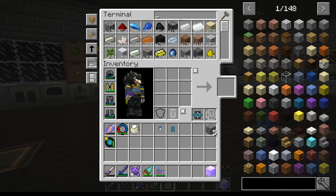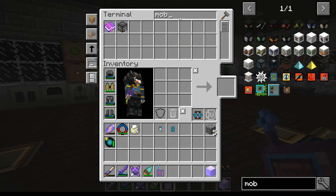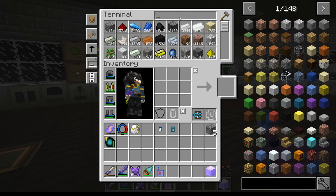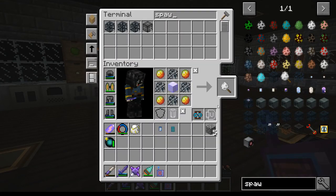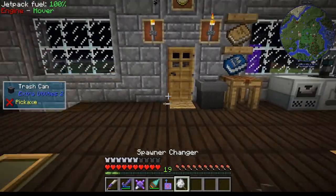But all that is for later. Let us first set up the spawner changer. Spawner changer - here we go. Very nice. Now we just get to go find an enderman.